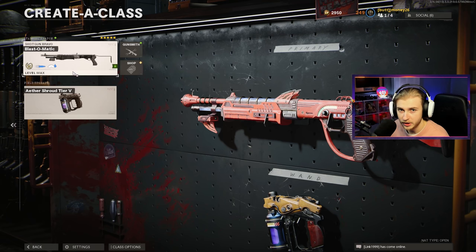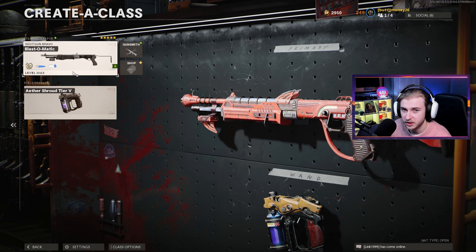With how busted zombies is in this Halloween event, this is probably my only chance to get far in a first room challenge. So today we'll be hopping on Forsaken and trying the first room challenge. The weapon I'm going to be spawning in with is the Gallo — I'm going to be using the Blast-O-Matic blueprint, mainly because it looks cool, but it also has that pseudo ammo mod effect. This one has Brain Rot, which is super effective against abominations and mimics.